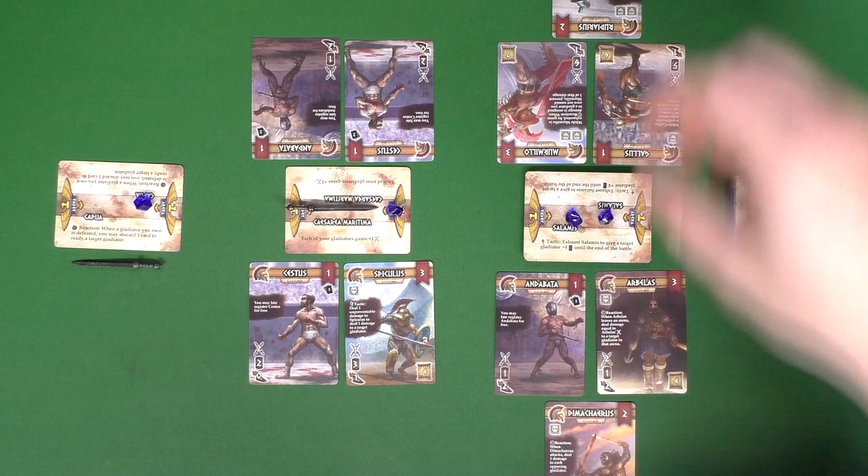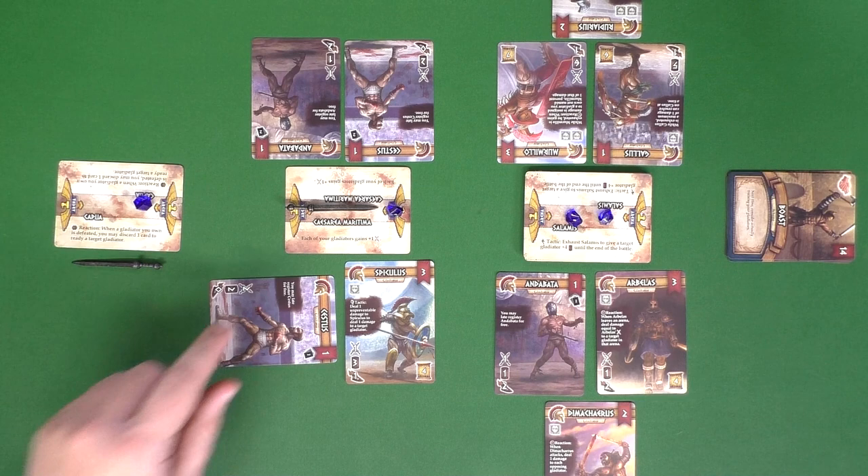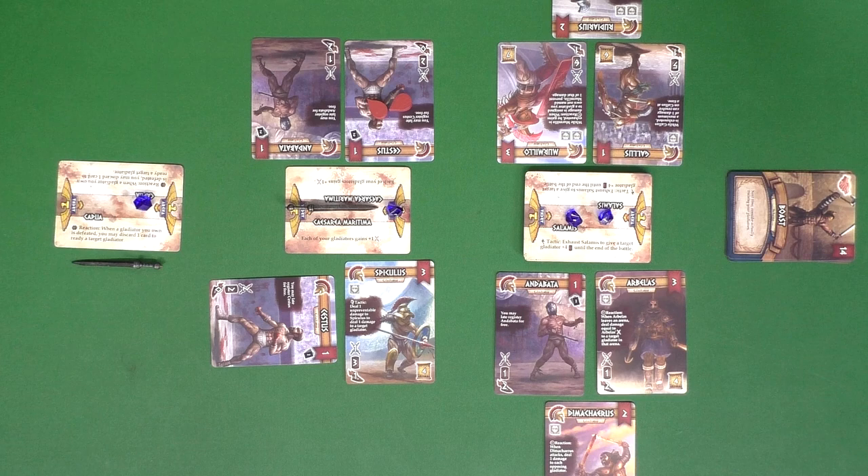You then look at your gladiators' stats. They each have a speed stat; you add up all those numbers and whoever has the highest total determines initiative — the higher number goes first. On your turn you can play one tactic card from your hand, or use a tactic ability from a card already in play like a patron. Then you can take one attack by exhausting the gladiator, who deals damage equal to their attack value to one target. The other player may have a reaction to prevent, avoid, or redirect that damage. If the target takes damage equal to or exceeding their current health, they are defeated.